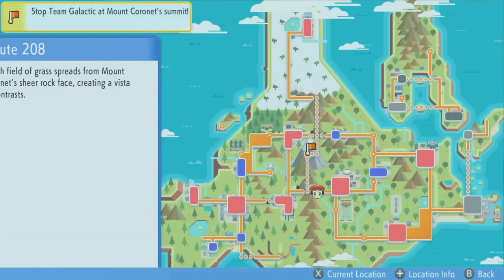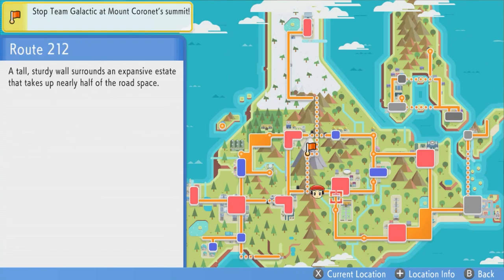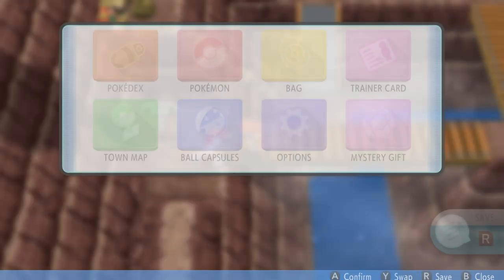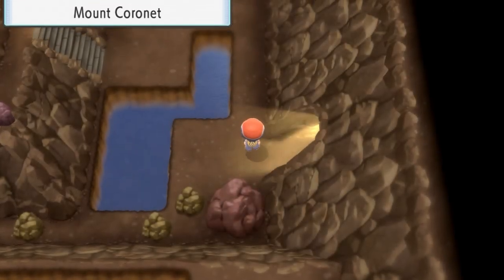We're going to head to Route 208. You cannot go from the top — you have to come from the bottom. You need to have Strength as well. If you don't have Strength yet, we have another video on that. Go get that — it's required in here. It's a hidden move and it's one you can miss.